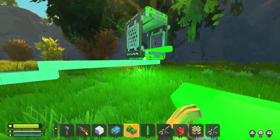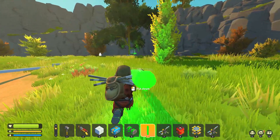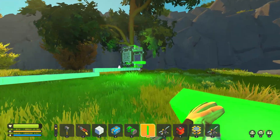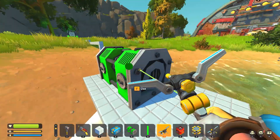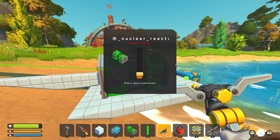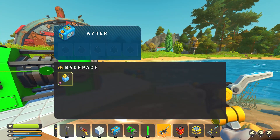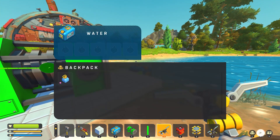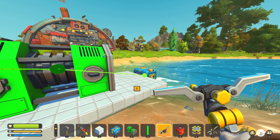Let's have our uranium container very far away from the actual reactor so I don't die of radiation. Then I just need to insert the uranium into the reactor via the collector. It's always so noisy holding uranium bars in your hands. Then I can hook up the uranium to the reactor and also hook up the water container — I think it's time to power up the reactor. Our heat is increasing quite considerably, so let's dump some water into the reactor. And boom, we just lowered the temperature.